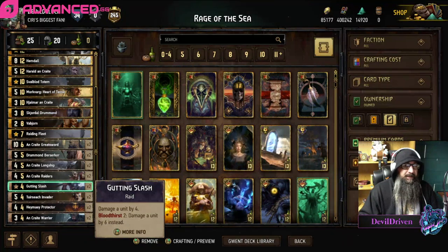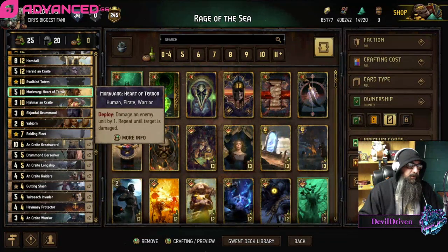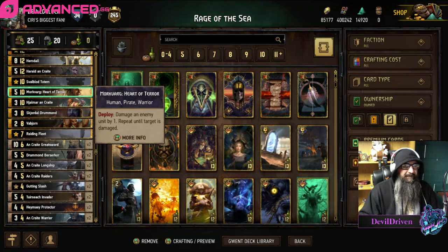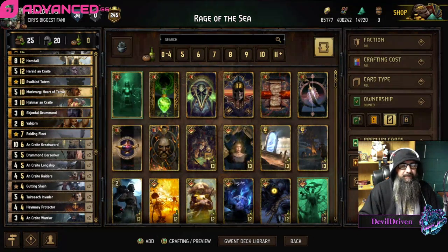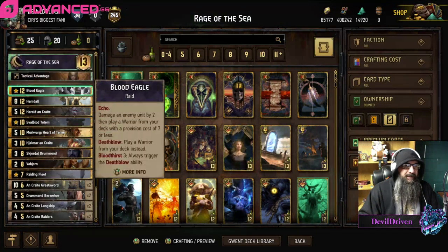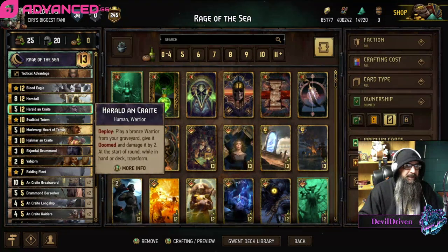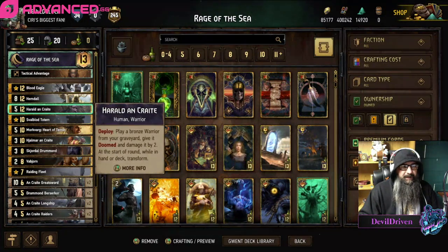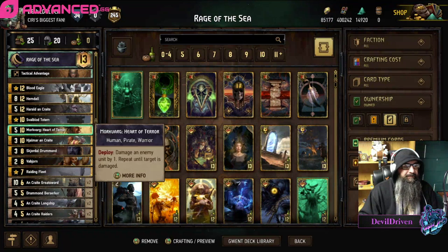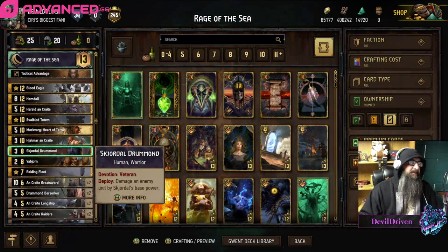Two gutting slashes - it's pretty easy if you get the boats to stick, it's pretty easy to get the six damage. I got more Heart of Terror if you're running into thicker stuff, you might want to put Trigv in, but it seems like green strength is everywhere. You've got totem for reach, herald res your greatsword, proc your leader - usually works out pretty good.